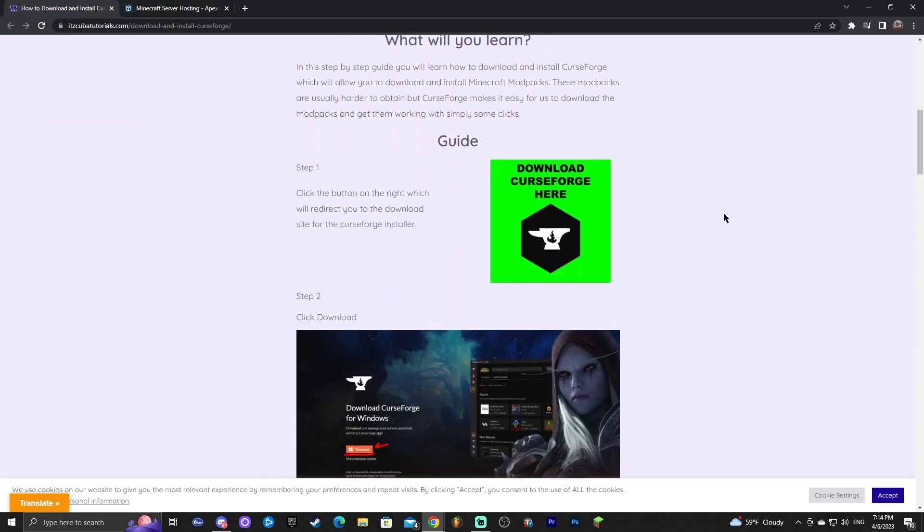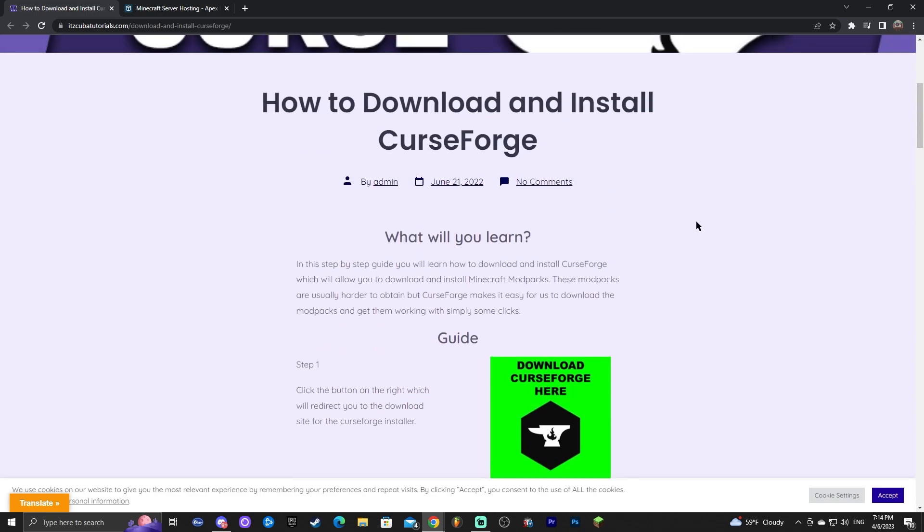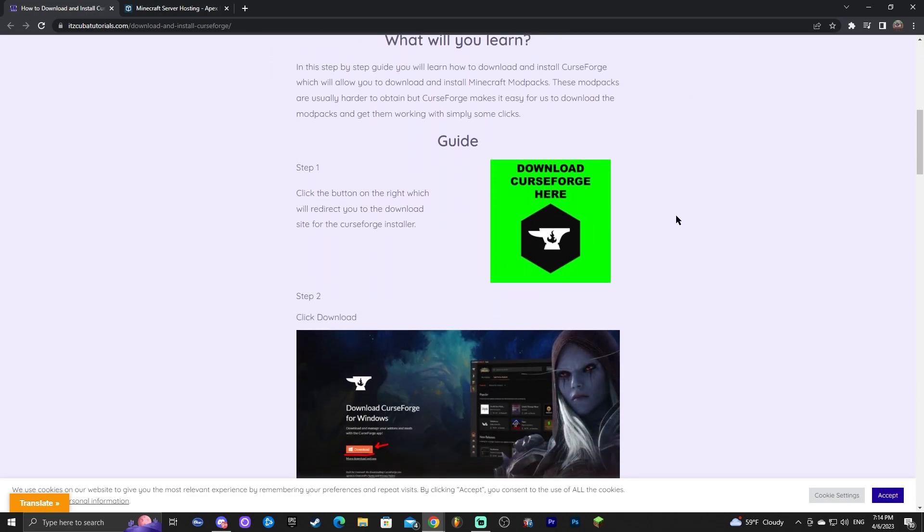The first step to install Pixelmon in 2023 is to download CurseForge. CurseForge is the launcher that will allow us to install Minecraft modpacks — not just Pixelmon, but things like RLCraft as well.